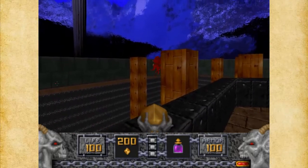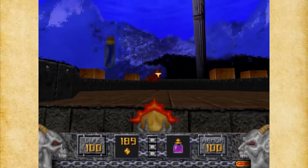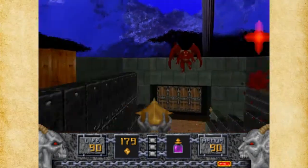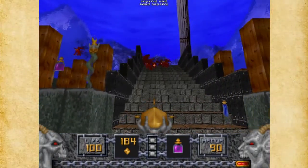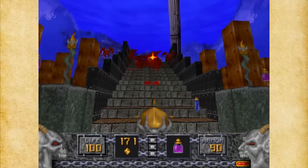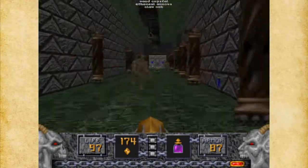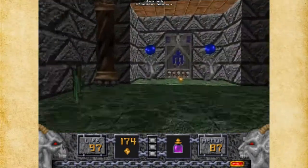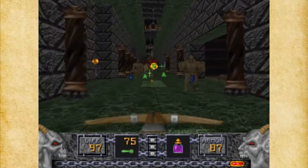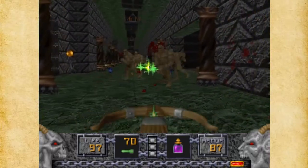We've got a whole bunch of gargoyles here, so let's attack them. I want to get rid of these as much as possible. I'm going to start getting some infighting going on with these guys. Now I can just arrow these guys. In my testing I use the Phoenix Rod a lot in this level, but since I'm low on Phoenix Rod ammo, I really don't want to.